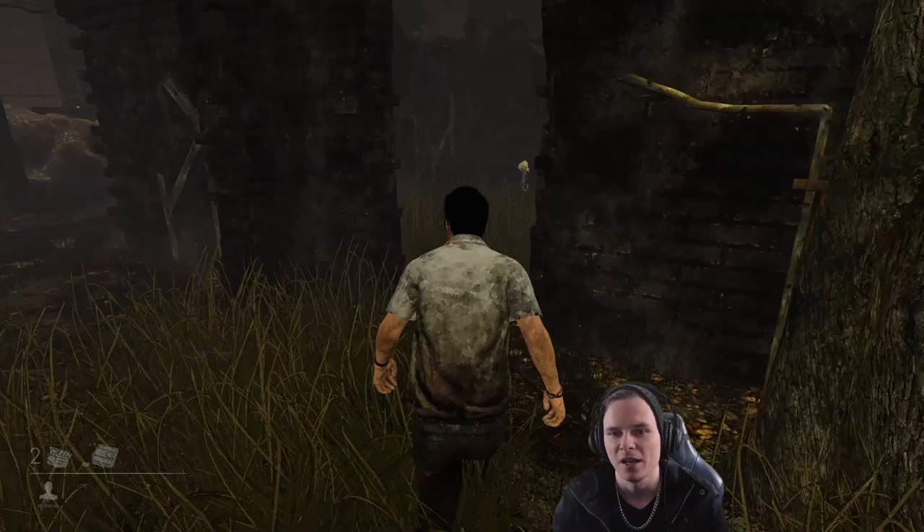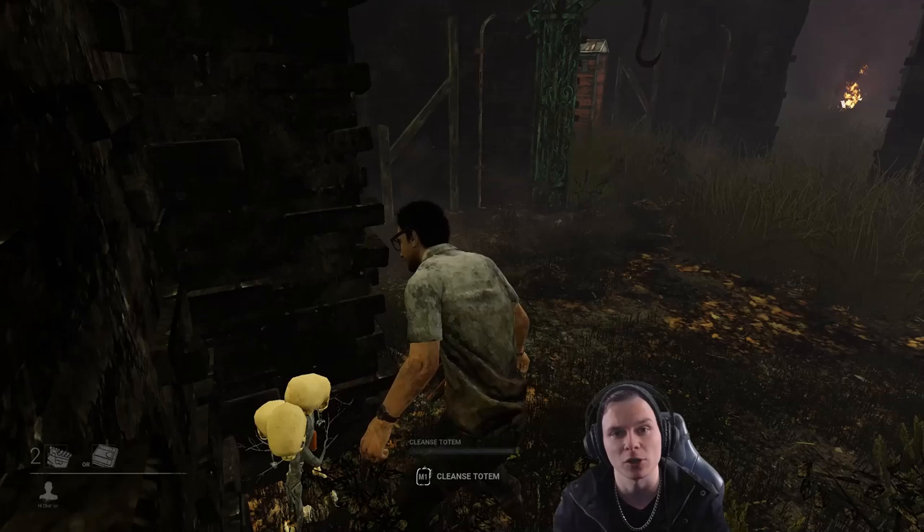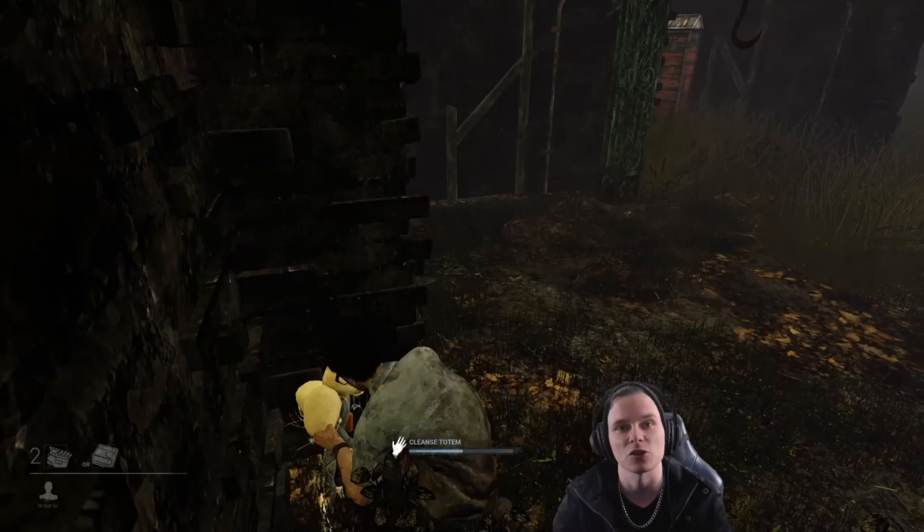Another thing to be mindful of in Dead by Daylight is totems. You're going to be able to see a totem here in the corner — a lot of people run past them, but these are quite powerful. Certain totems empower the killer and make them stronger towards the end of the game, so it's generally very good to break them. However, while doing the break animation on the totem, you'll hear a crunch sound — a killer walking past is going to be able to hear that too, giving an indication of your location. Just be very mindful of that.